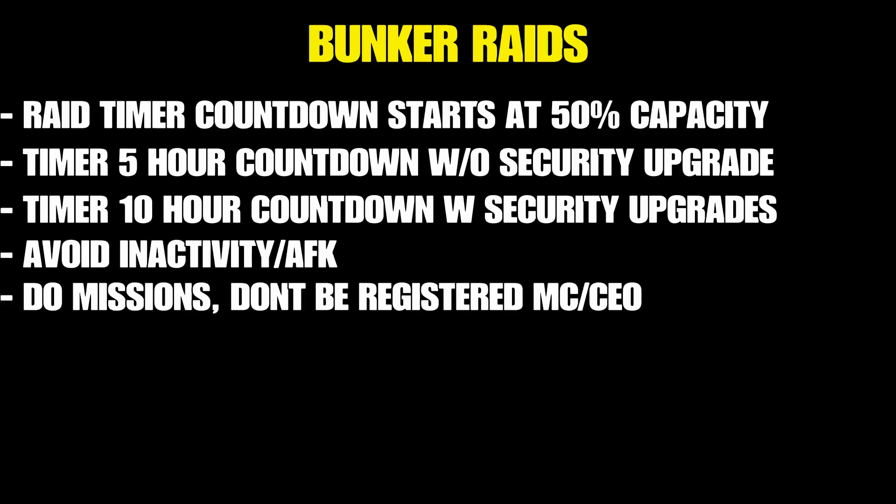Let's talk about bunker raids. The raid timer countdown starts when you have 50% of your inventory or stock ready to sell. When your bunker hits 50% capacity, the timer starts. Without the security upgrade you have a five-hour countdown. With the security upgrade you have a ten-hour countdown. To avoid being raided: sell before you reach 50% capacity, avoid inactivity or being AFK, do missions instead, and don't be registered as an MC or CEO. If you are registered as a friend's MC or CEO, you won't get raided either. The bunker is very easy to manage when it comes to raids.